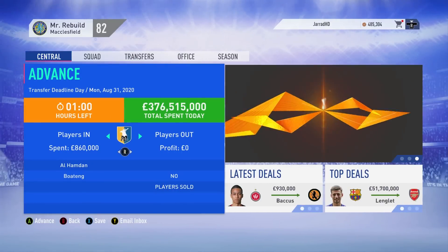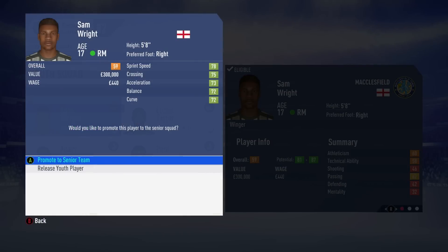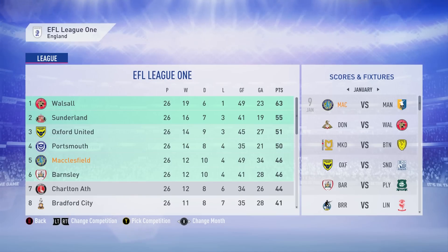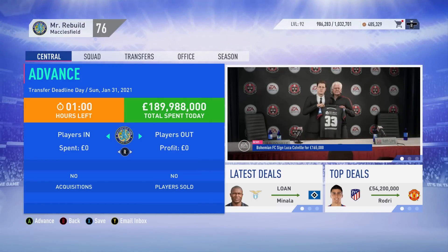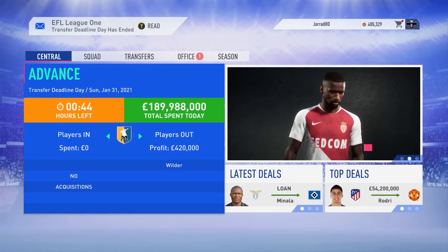We also promote Sam Wright from our youth academy to the senior team. At the halfway point of the season we're in fifth place in League 1, definitely in a decent position to have back-to-back promotions. I'd love to get up to the Championship. Walsall and Sunderland are looking best right now. I reckon our best hope is playoffs at least. We brought in Paul Schwartz from the youth academy as well, but besides that, no business done in January. Let's see if we can make a push for promotion.